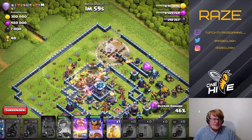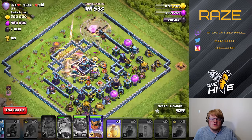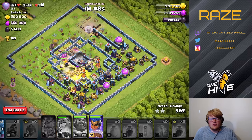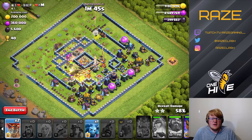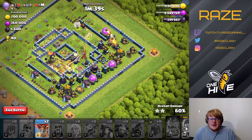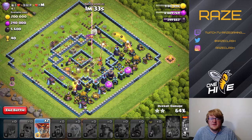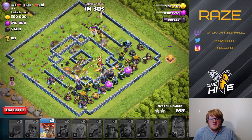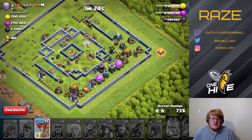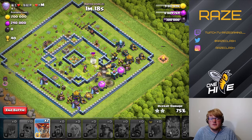The warden ability goes through the core trying to take out all the X-bows and the town hall, but it was about half a second early — otherwise we would have saved a bunch of health on the hog riders. Most of the miners were out of the way anyway. A bunch of miners are left, but the queen is not in a good position with the eagle artillery targeting her, so she gets taken down. Now it's just up to the warden, RC, and a couple of miners.